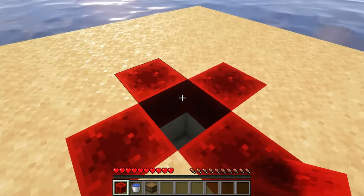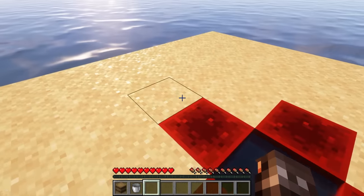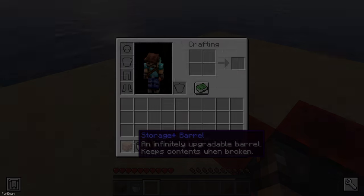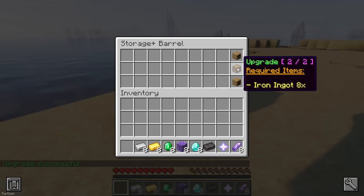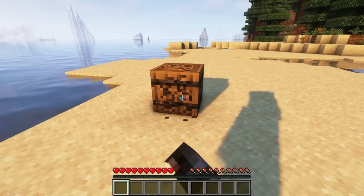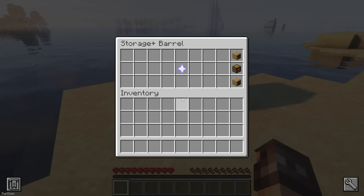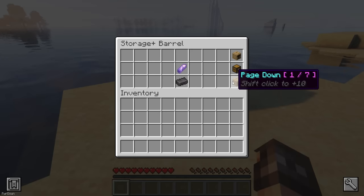To obtain a Storage Plus Barrel, place down 5 blocks of Redstone, add water to the middle, and then throw in a Barrel. This Barrel will be able to hold 24 items, and you can repeatedly upgrade it using different materials, which unlocks more pages. It acts a lot like a Shulker Box, so you can break it, place it down again, and all your items will remain inside. So it's pretty useful overall.